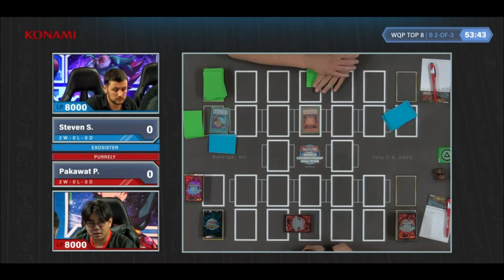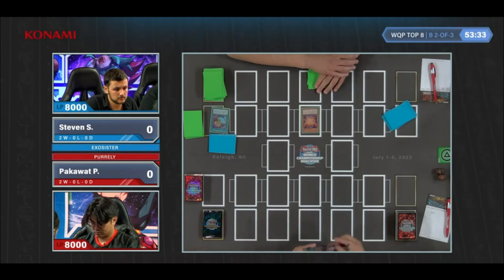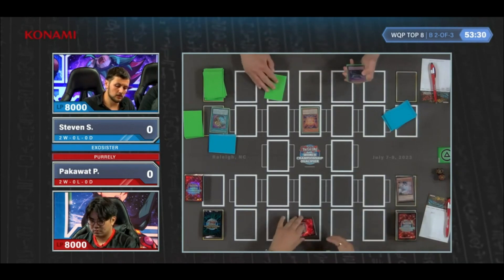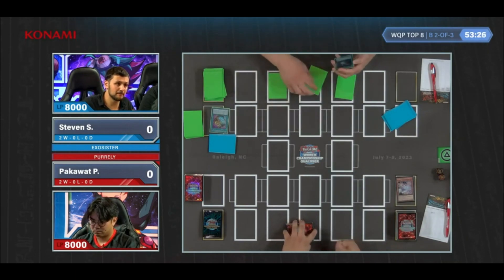So that is Aritama. Aritama gets to add a Spirit Monster on Normal Summon, and that's going to feature right into the new one from Cyberstorm Axis — it's a Sakitama. Oh, Ash Blossom. It gets ashed. That's a good ash, a really, really good one.